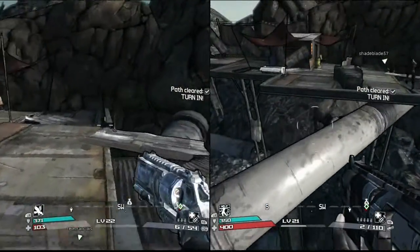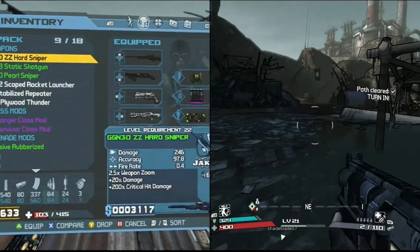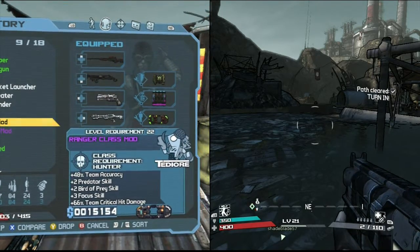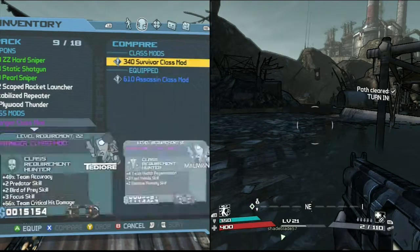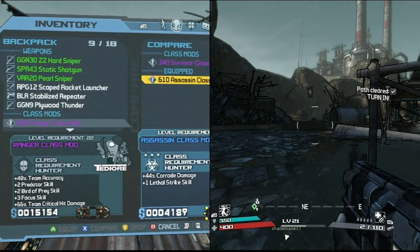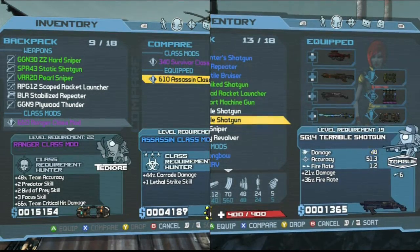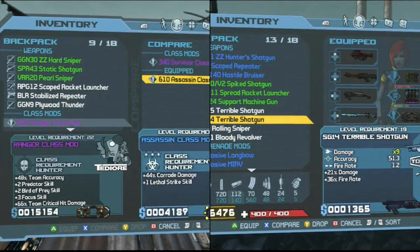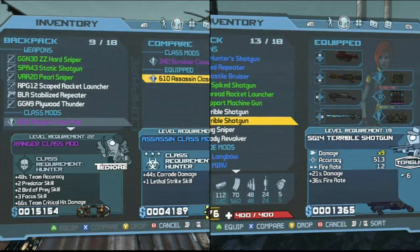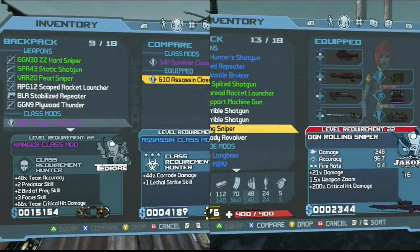Back on the pipe and up over. You missed. I'm going to take a look at these class mods I got. What class mod do I have equipped? Compare to... okay, so plus 48% accuracy, two predator skill, two bird of prey skill, three focus skill, sixty-sixteen crit damage, damage, one lethal strike skill. And the one I have kind of sucks.